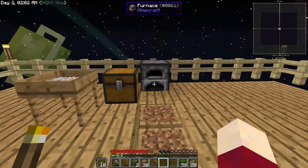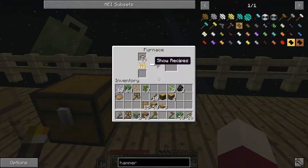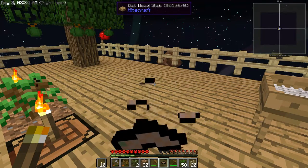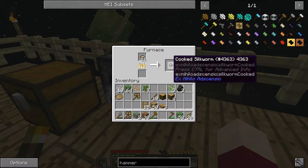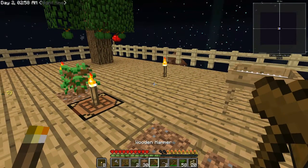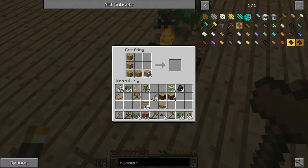Another thing we're going to do is take all these silkworms and cook them - we can eat them. You can see I'm already down three hunger bars, so food is starting to become an issue. Now that we have a cooked silkworm, you can see it gives me one haunch of hunger. We'll eat that, and as we get more cooked silkworms we'll get our hunger up. That really gave a lot of saturation, so I'll wait for that to drop before eating another one.